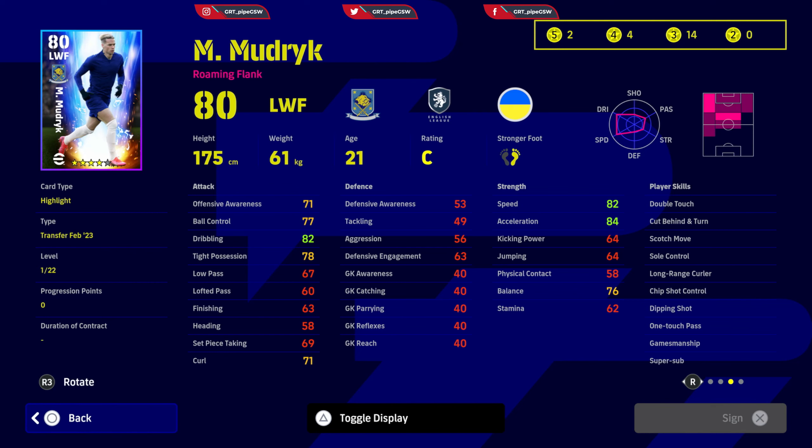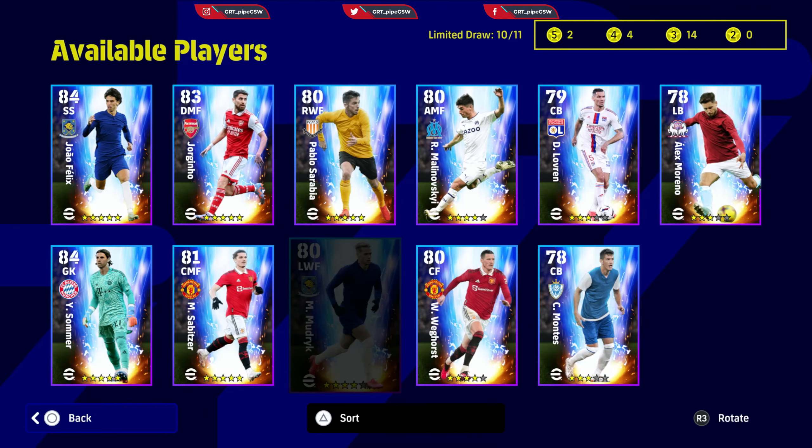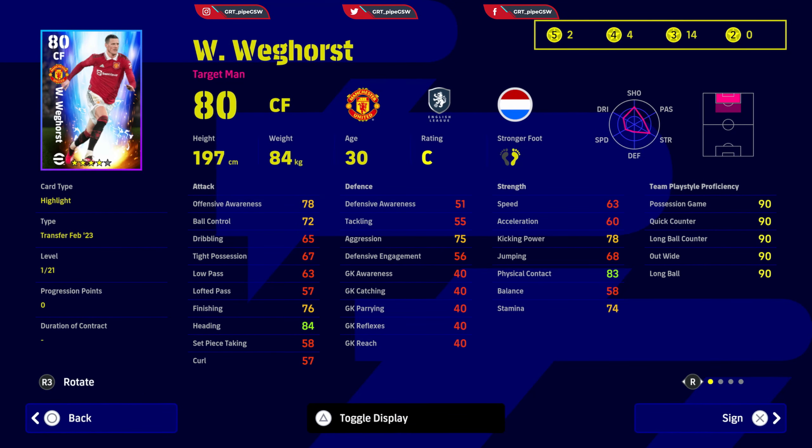Coming from the bench with his speed and dribbling he will destroy the opponent's defense that is out of stamina — with this new update, stamina gets pretty much destroyed around the 70th minute. He has long range curler, chip shot, controlled dipping shot, one-touch pass, sole control, scotch move, double touch, cut and turn, and gamesmanship. He can be a decent backup for Division One but will mostly be good for Division Two, four-star team events, and three-star teams.